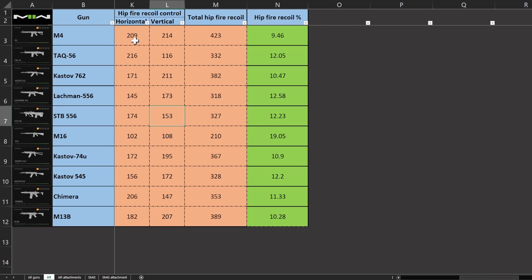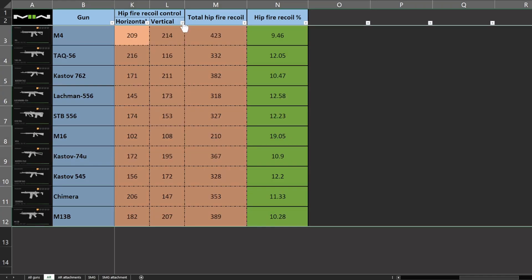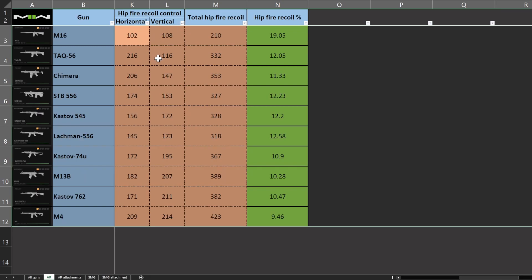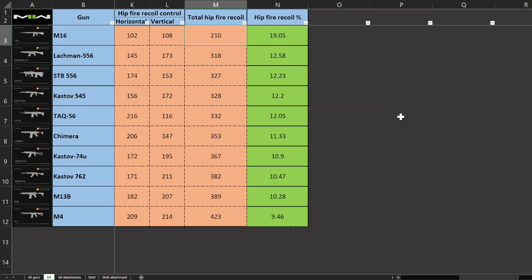With that out of the way, we go to our last test: hipfire. We have the horizontal bullet spread arranged from smallest to largest, and these are the results. Then we arrange it according to vertical recoil from smallest to largest. Then we have the total hipfire recoil and the percentage, arranged from largest to smallest. These are the best overall hipfire assault rifles.